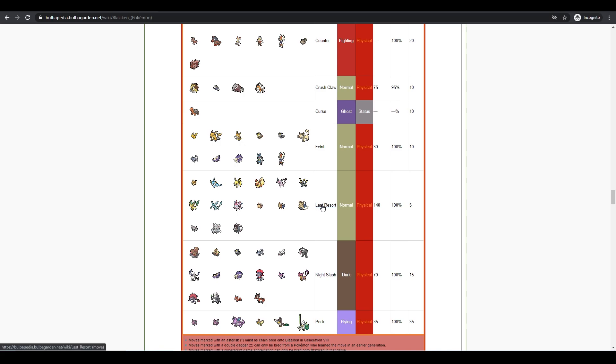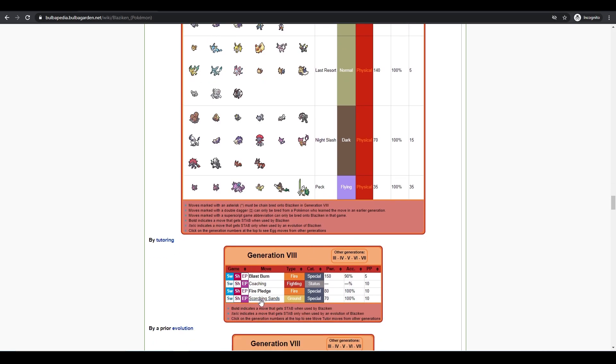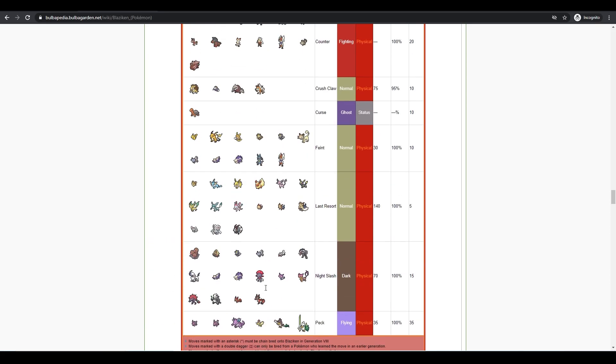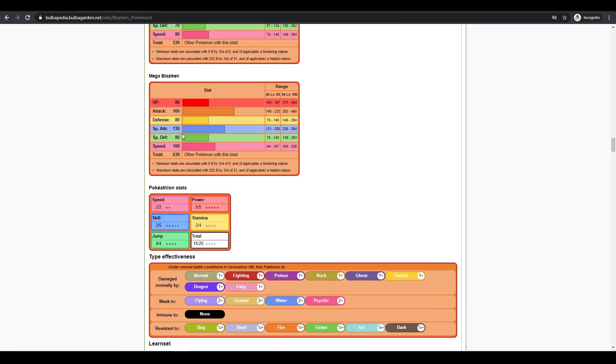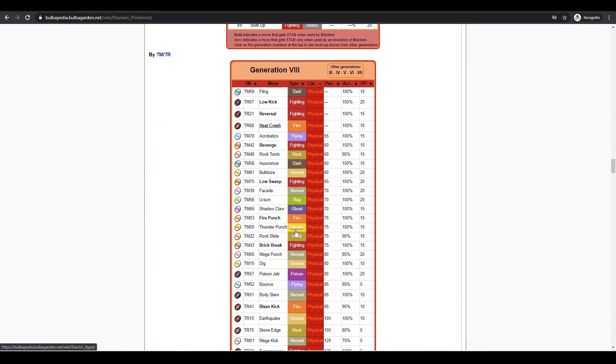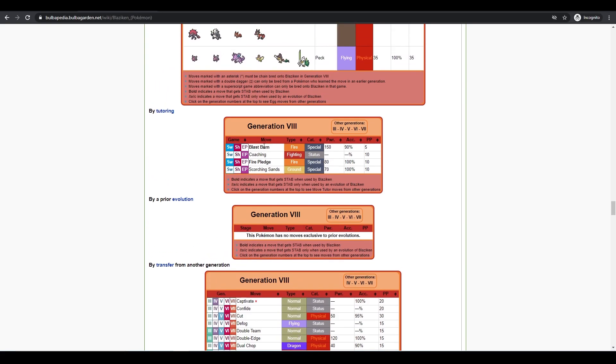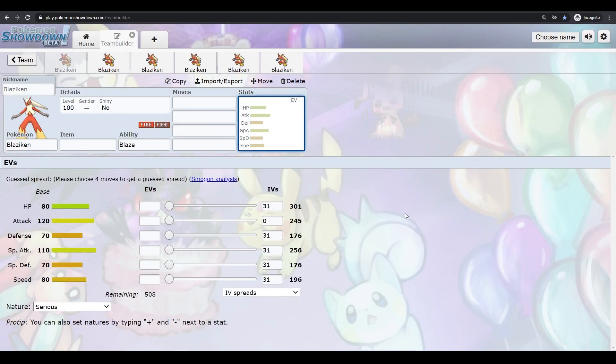Last Resort at 140 base power is pretty good — you'd have to use every other move first, but it's a solid option. Night Slash has low base power similar to Shadow Claw, so it's not really worth using given Blaziken's other options. Scorching Sand has a chance to burn on a special Blaziken, so you can play with that. Blaziken gets Blast Burn and Fire Pledge because it's a starter. In Doubles, if you can get that Fire Pledge off with something like Sceptile, Blaziken is fast enough — especially after one Speed Boost — to get that dual pledge off before they can attack. That's how you use Blaziken in Pokemon Sword and Shield.